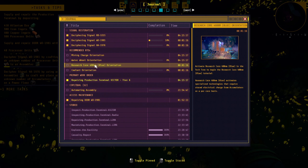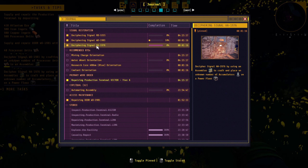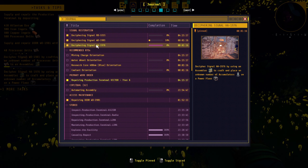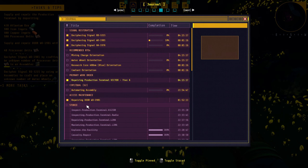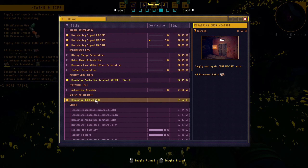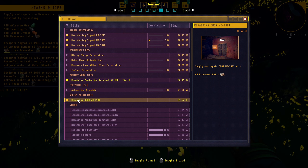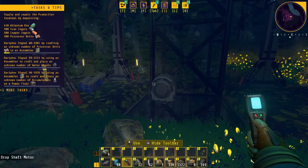Primary work order recommended: activate the mining charge technology in the tech tree to gain the mining charge tutorial. Mining charges destroy and extract resources from specialized mineral veins that cannot be affected by basic tools. Waterwheel fragments, resource core 480 nanometer orientation. And deciphering signals — craft and place accumulators on a power floor. Some of these are all done. Repairing the door — repair door WD-1981 — I thought we did this. I'm going to look around and come back when I find something interesting.